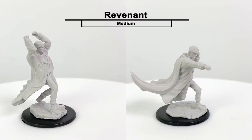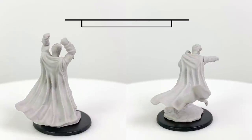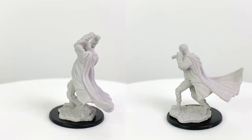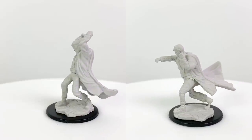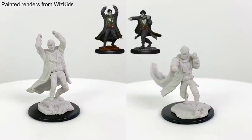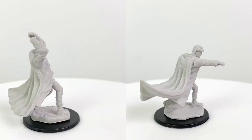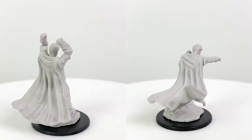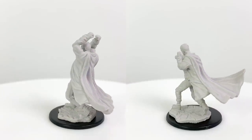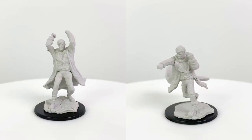The Revenant mini here is pretty versatile. Unpainted, he just looks like a regular bloke with a nice coat and a good right hook. So if you want to use him as an NPC or a PC brawler, you can paint him as a normal-looking, completely alive fellow. A revenant is a neutral undead creature that arose from the soul of a mortal who died in a cruel and undeserving way, reanimated to seek vengeance. It may or may not use its original body. They feature prominently in Curse of Strahd and have a CR 5 stat block in the Monster Manual.